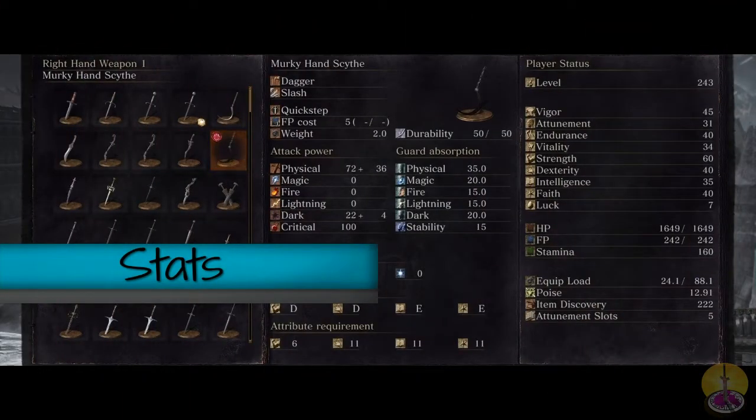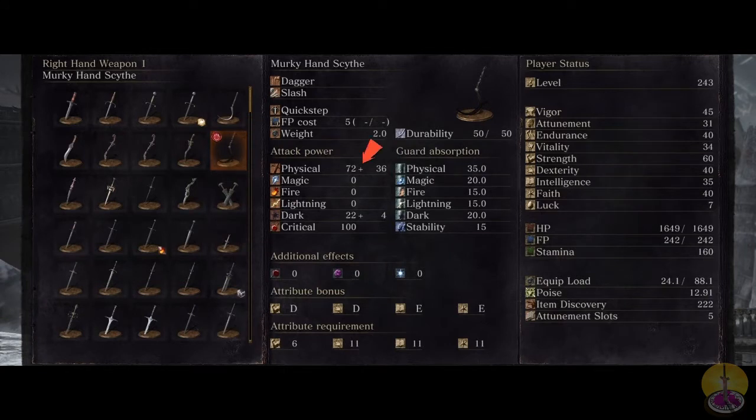Going on to the stats of the Murky Hand Scythe. Physically, we got the usual damage for daggers — it's below average because they have higher DPS. The bonus is pretty much right where it should be, as usual. But we also have some dark damage, though not very much — only 22 dark damage, and it does scale very poorly at that. Unfortunately, the critical is not even that great, just standard.